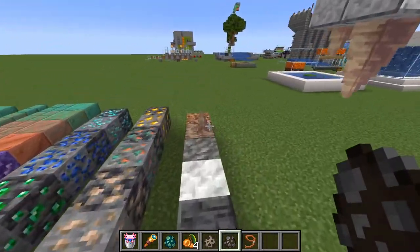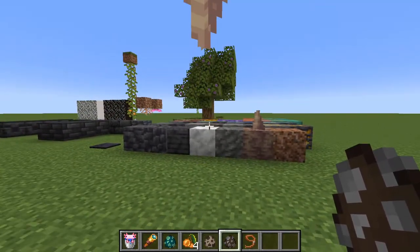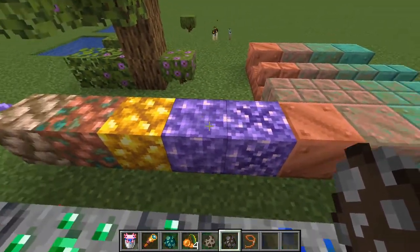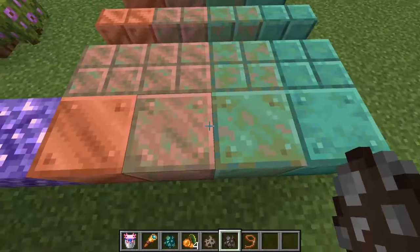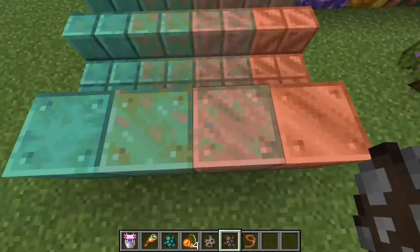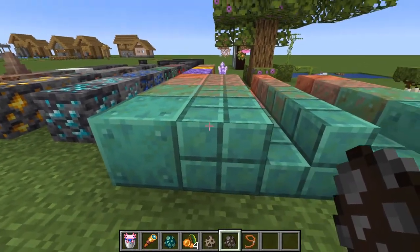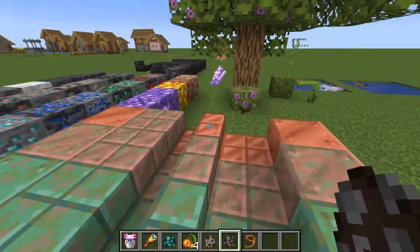Anyway, deepslate tiles, dripstone - this can grow and actually drips water. Let's move on. These are the new blocks like raw iron, copper, gold, amethyst - those look really nice and lovely, would be nice for decoration. I put down many kinds of copper and the last ones are actually waxed, so they should not change color over time - they should not weather. You can make blocks, stairs, half slabs, anything.